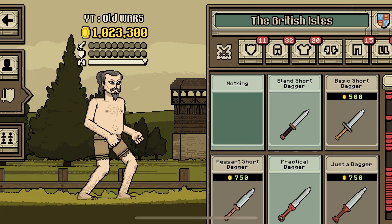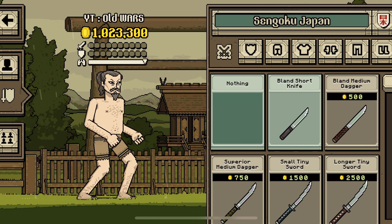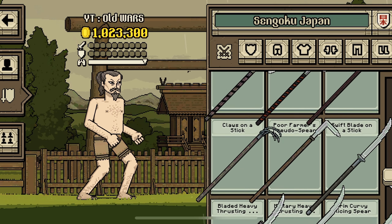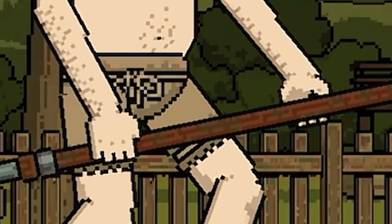Okay, so we're gonna take everything from Japan. From Japan, we're gonna take the Naginata — Military Heavy Thrusting Spear. Well, it's a Naginata.